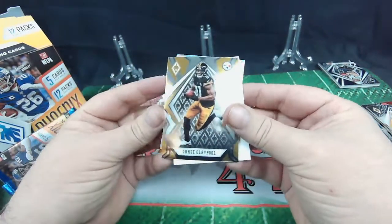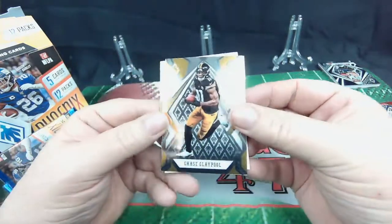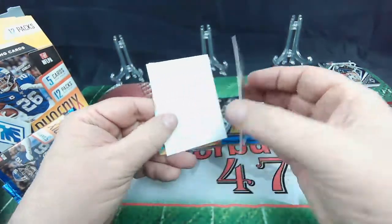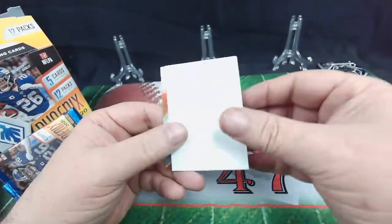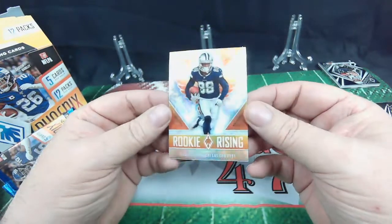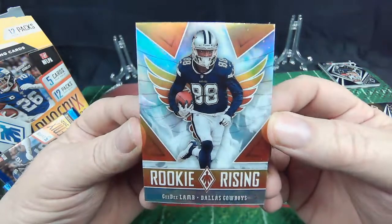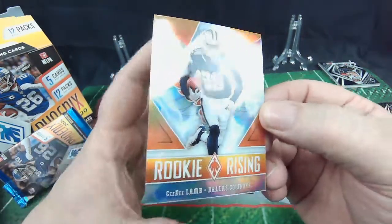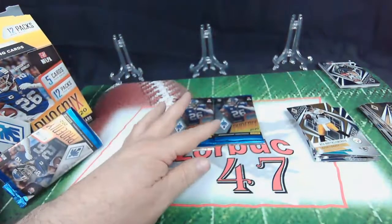Hey, another Chase Claypool — sweet deal. Trouble getting this guy all year and then I get two in the same box. Very neat. Filler card — Rookie Rising. Who do we have? CeeDee Lamb, Rookie Rising. Nice card, nice rookie. Very cool. We're going to sleeve that one as well. Down to three packs.